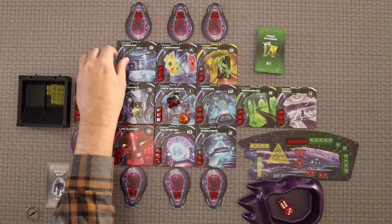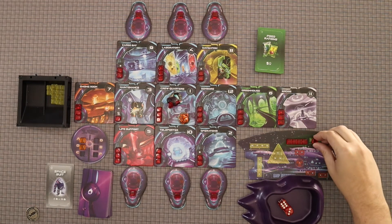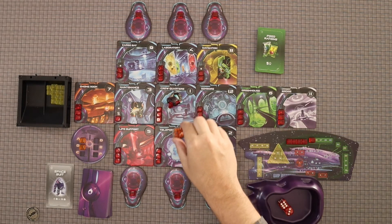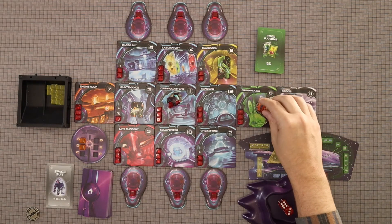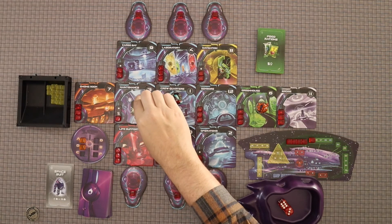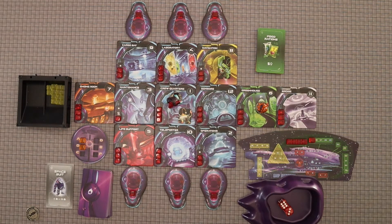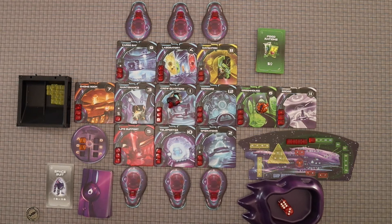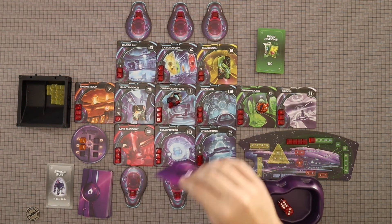We start with Blorp. We hit nine. No matter what happens, I'm going to lose some stuff. So I think what I'm going to do is one — activate the teleporter — two, move to here — and three, grab Blorp a food ration. Actually, I don't have a choice, it has to be this one. Instead, I'm going to let him stay right here and play the override card, because that will stop the marauder movement.